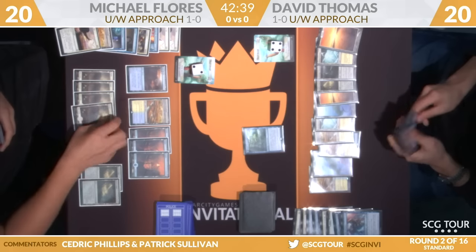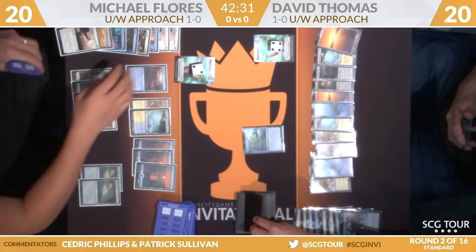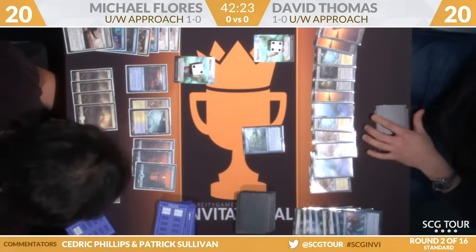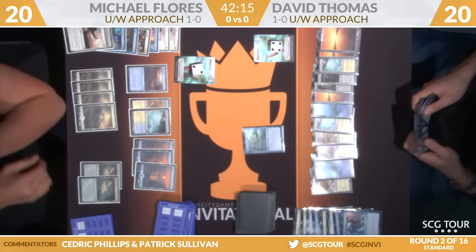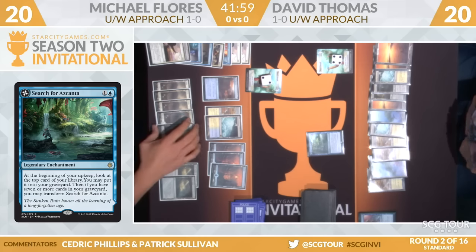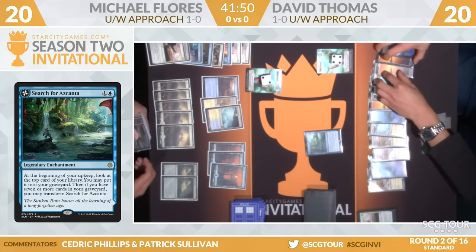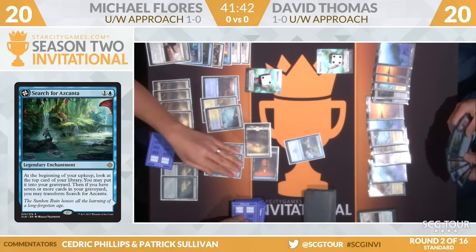Flores is going to cycle a Cast Out — doesn't actually care about the Search for Azcanta, notable. Glacial Fortress to land, Search for Azcanta here for Thomas — he'll keep that card, play a Plains, and pass the turn back. Just so you do know, the Transform on Search for Azcanta — you may transform, you don't have to. Dave Thomas clearly wants that manipulation that his enchantment is providing. Doesn't have to transform if he doesn't want to. And it can also just be blown up via Field of Ruin.